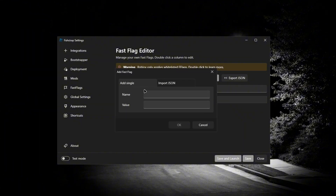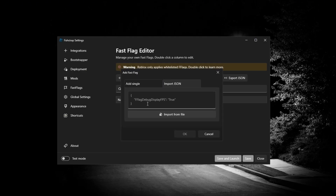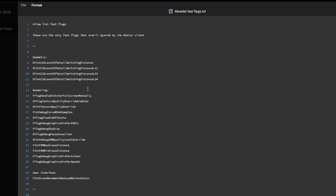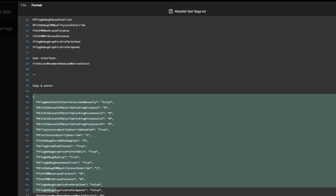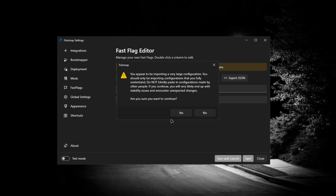If you have none, click 'Add New.' When this pops up you can add some singles if you want, or you can just do the regular method and paste all the fast flags in. If you're not trying to get banned by Roblox, you can just use the Loudless fast flags. Copy and paste them in, click OK, click Yes, then click Save. When you jump back in the game the fast flags should work.